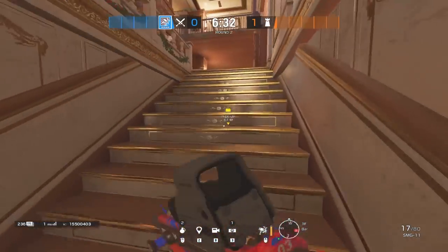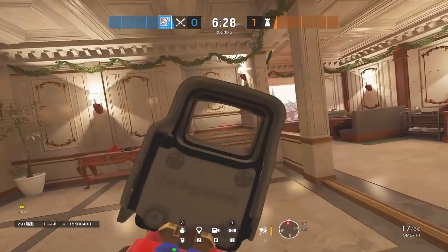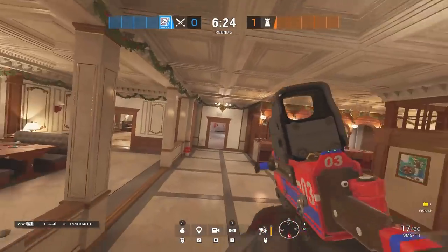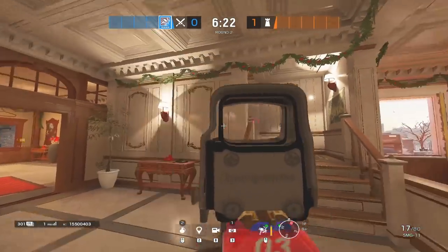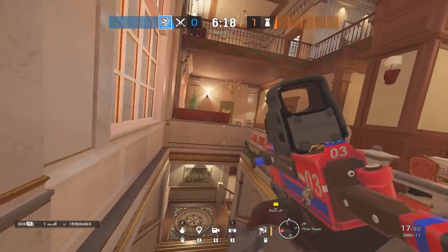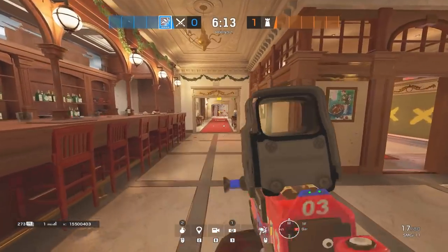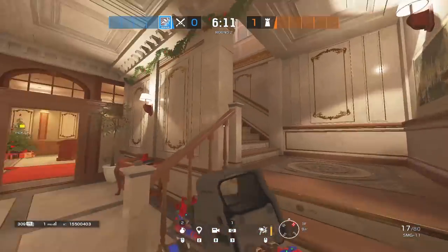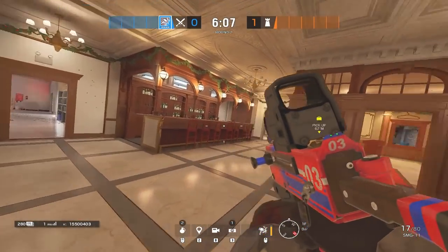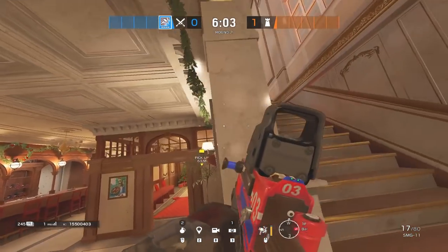This staircase is called brown. I've been in a solo queue where players call this main, and it was the most confusing callout of my life. So if you're calling this main staircase, call it brown instead because it's literally brown. A lot of callouts come from color textures — for example, white hallway, red hallway. It's very easy to flick into your mind. You don't need to think about it. You understand what they're saying — you're painting a quick picture with a quick callout or word.